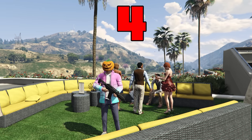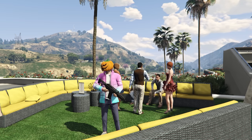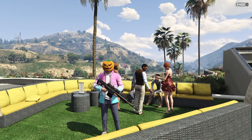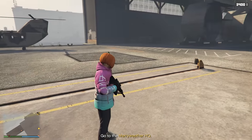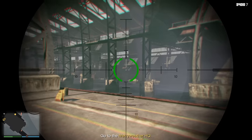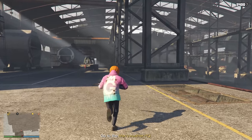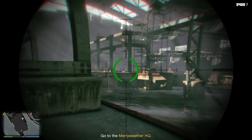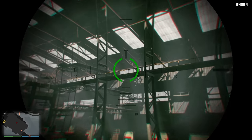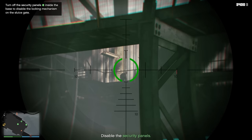Next up in my number four position — and honestly all five of these are my favorites — is the Heavy Sniper Mark II. This thing is an absolute beast; it one-shots people all day every day. The thing I think it is most useful for is what you can see in this footage: if you're doing a mission with a lot of enemies and you don't want to just run in guns blazing, the best thing to do is use this and pick them off one by one. By the time you go in there, there are probably only a couple left, and at that point you can just switch to the Special Carbine from number five.